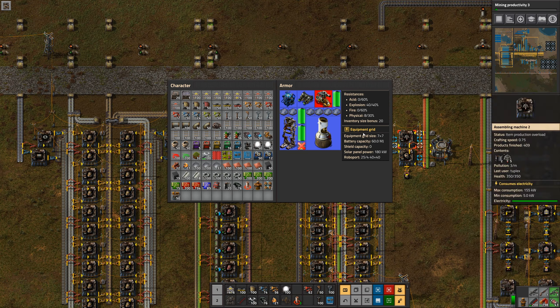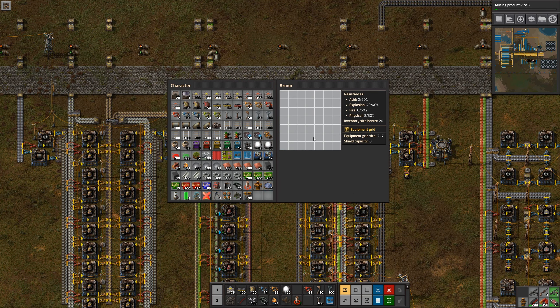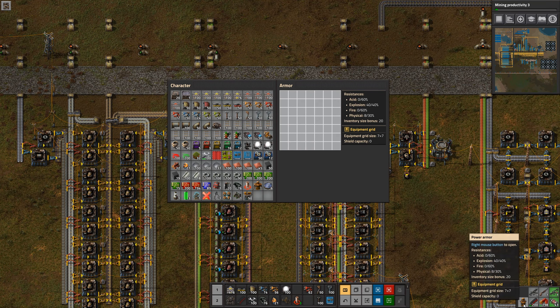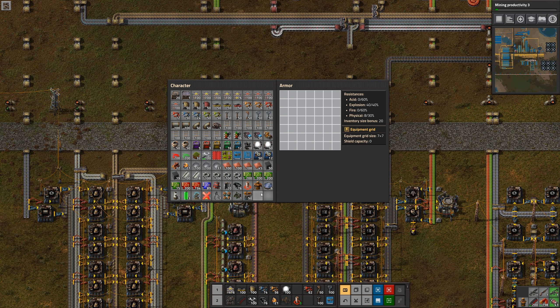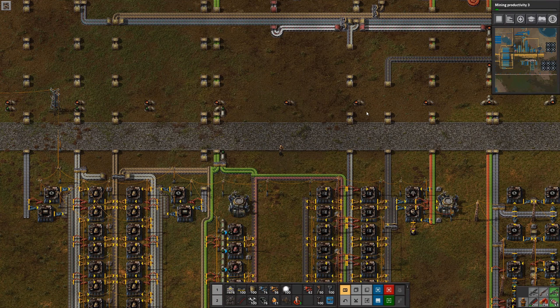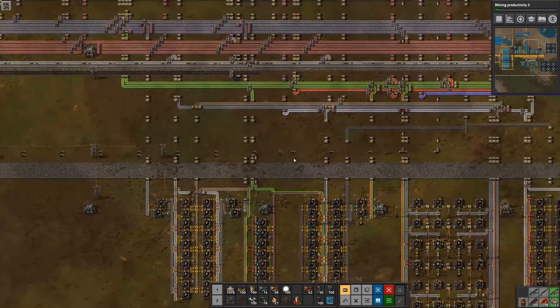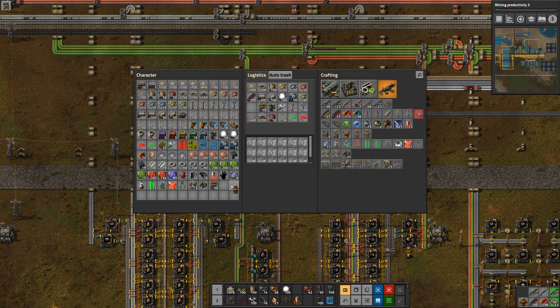I'm going to open my current armor and take all my equipment out so we can put it into the new one. Be careful here — your armor has a 20-slot inventory bonus, so if you just remove your power armor, 20 slots of what you're holding would go flying out onto the ground, and especially near belts it could be a real mess. When upgrading armor, I recommend picking up the new armor and putting it on top of the old armor so that doesn't happen.